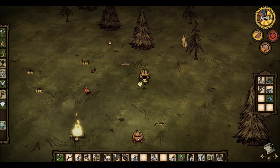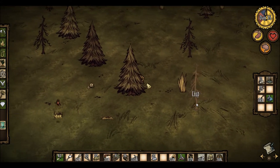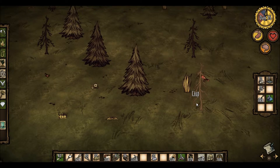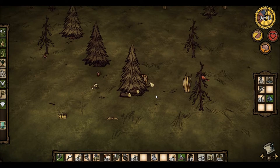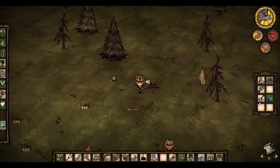Chester does also have four bits of monster meat. We could maybe think about making a drying rack as well. Let's take some trees down whilst we're at it, because ideally whilst we're at this, we need to get to the other touchstone and make a secondary camp.